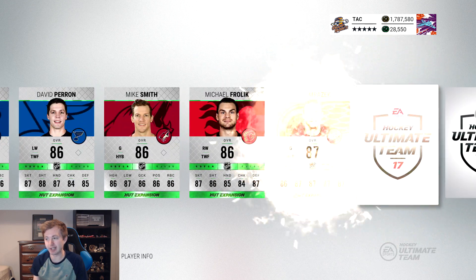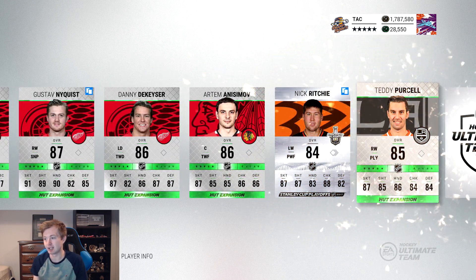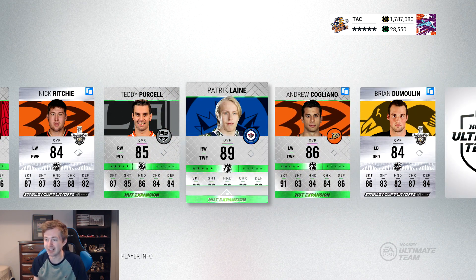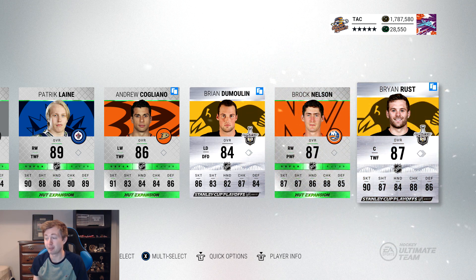We need a penguin here — can't quick sell the last pack, you've gotta be able to keep it. Nick Ritchie as well. Line A — there we go, Stanley Cup Dumoulin saves this pack. Brian Rust as well — actually a really solid pack to go out on.